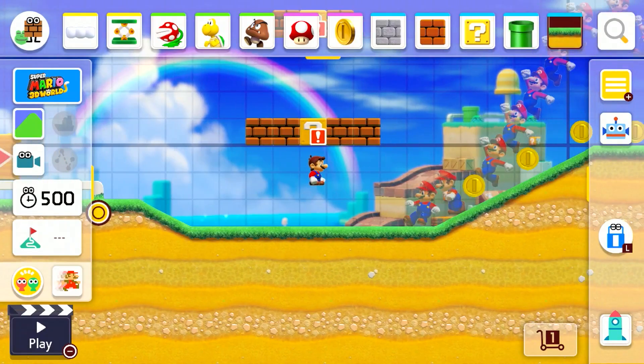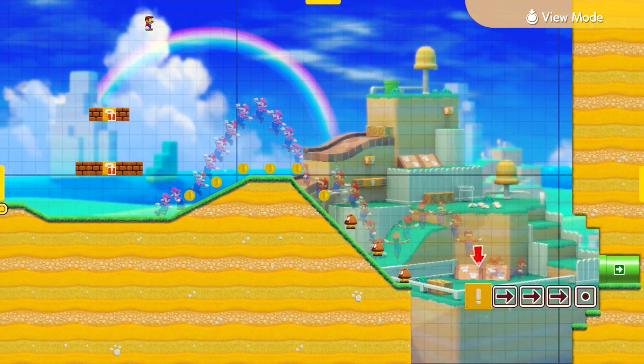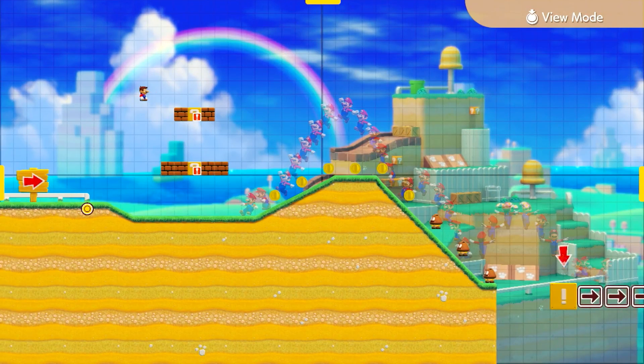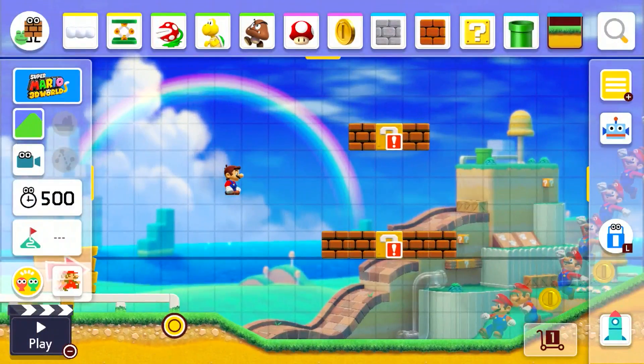One thing right off the bat — I'm going to tap the right thumbstick here, and I can actually zoom out into this view mode, which is really cool for when you're making and hopping between making and playing, getting a bird's eye view of a course. Really simple course right here at the start, not a whole lot going on. So let's just zoom back in here.